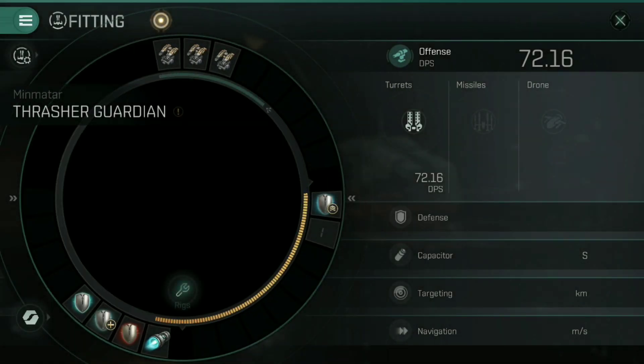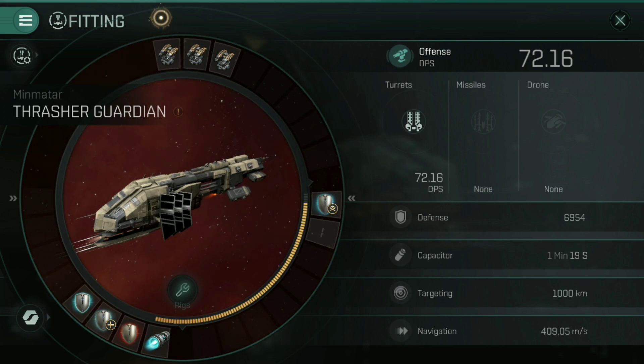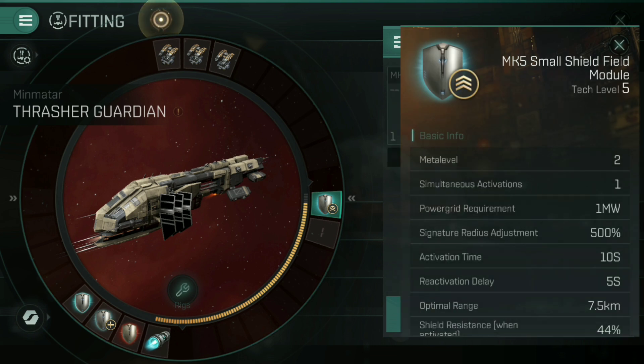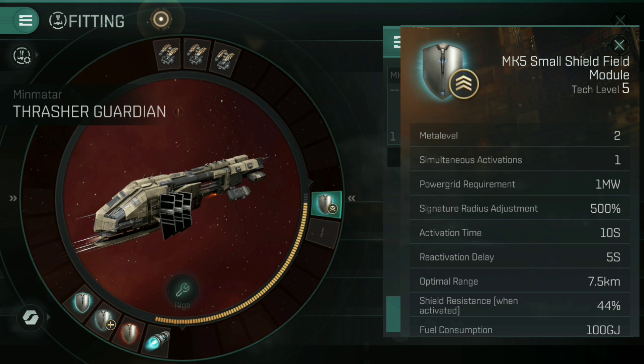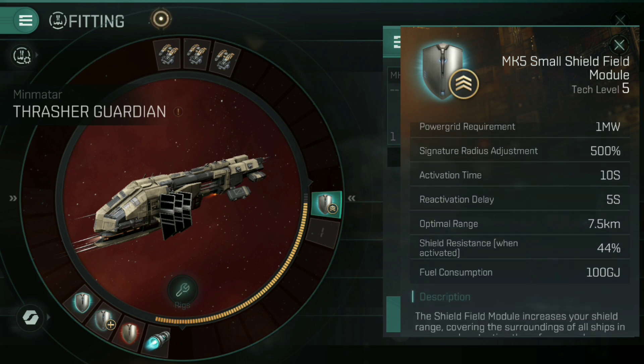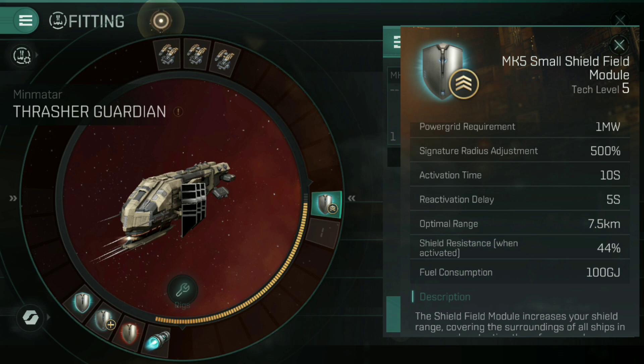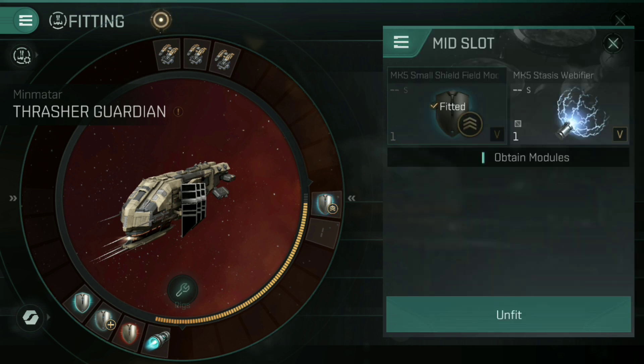Guardian ships are a little bit different to others. If you were to consider the logistics frigates like the Burst to be the healers of EVE Online, these guys are kind of the tanks. That comes down to this wonderful little fitting called a small shield field module. These essentially put a big sphere around your ship that reduces all damage inside it. The optimal range of 7.5 kilometers is the size of the shield itself and it's 44% resistance, so all shots firing through that shield get reduced by 44%, which is huge in fleet operations. It does affect the Thrasher itself. The difficulty though is if anything gets within that optimal range of 7.5 kilometers, they will be able to hit you with the shield not taking any effect — it's like a bubble, and if they're inside the bubble, it offers no protection.